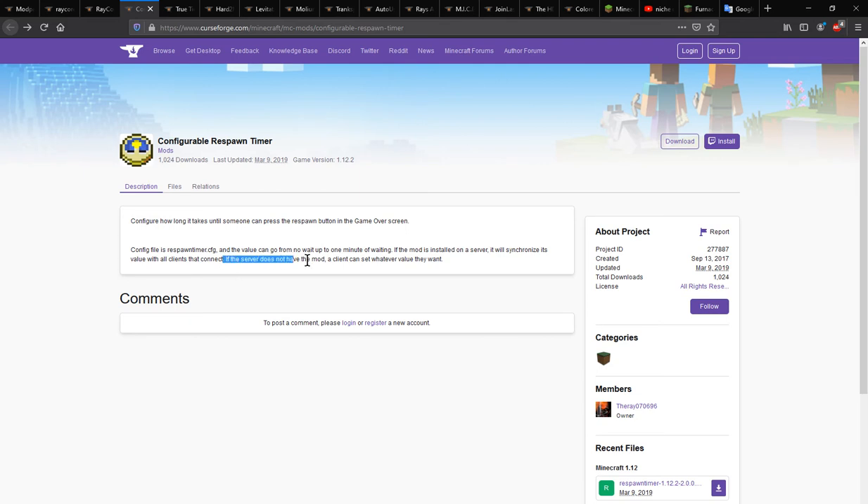If the server doesn't have the mod, the client can set whatever value they want, so the host controls that setting.